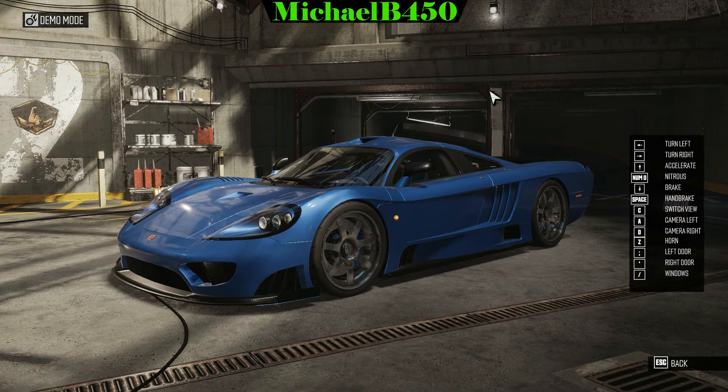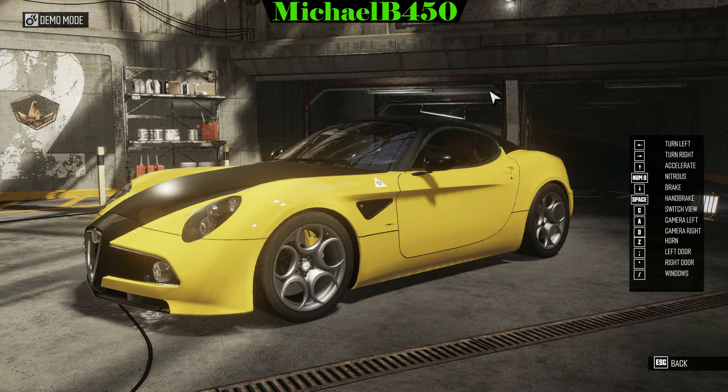Here is my Saleen S7 in a very lovely blue — here's a before and after toggling between the two. The SweetFX does make a major difference. Next, here is my Alfa Romeo 8C with a nice yellow. It's a bit washed out without SweetFX, but when we turn it on it becomes that proper lime yellow color, which looks very, very nice.